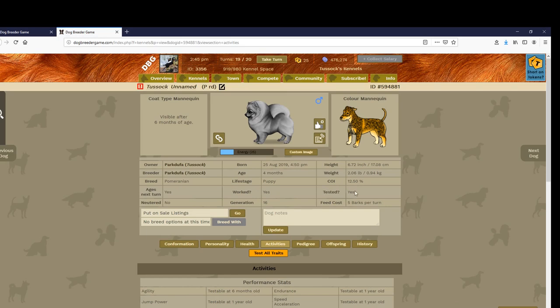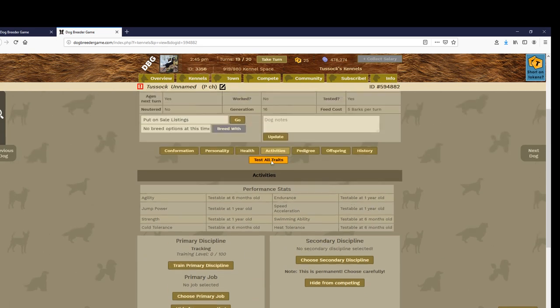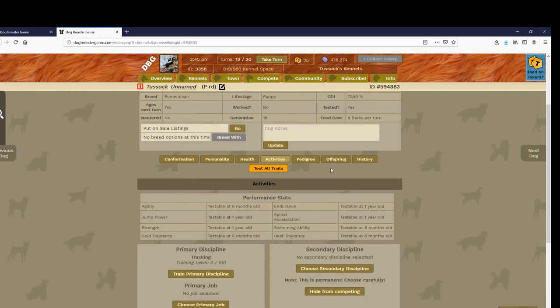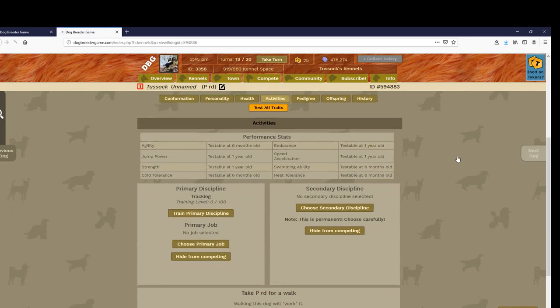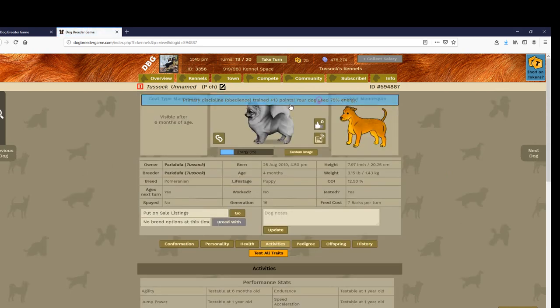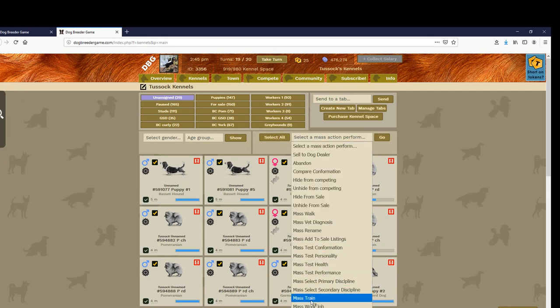Is it worked? Yes. Is it tested? Yes. Next dog — is it tested? Yes. Is it worked? Currently no. This one is set to a discipline that takes six months to begin training, so I can't train it now. This one also, and this one also. In the game, the best way to earn money — I don't need to train these top dogs — is to work them.